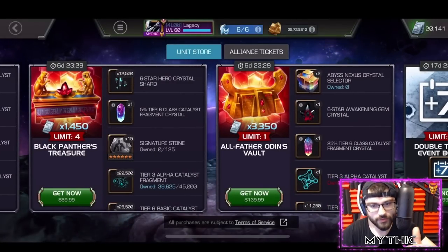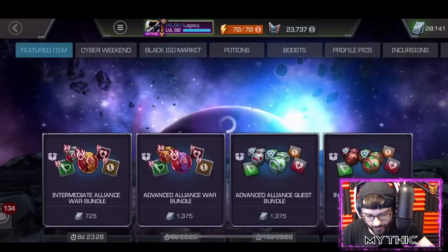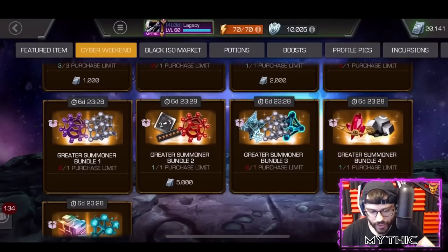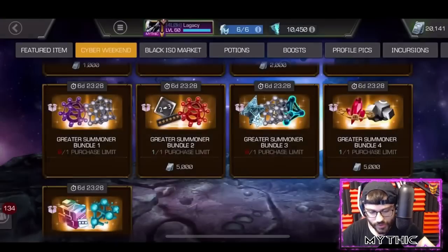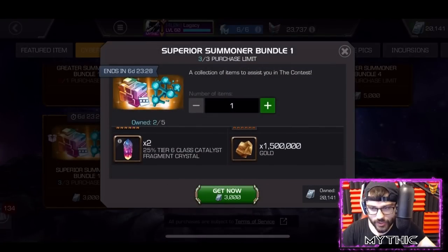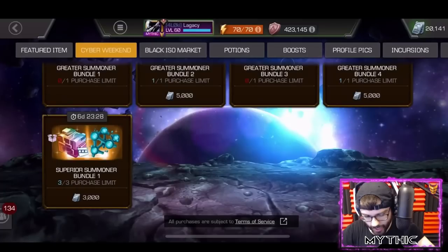I got one of each of the other classes for the Abyss selectors, so it's about to be nuts. As far as the unit deals go, I bought this one, bought this one - that unlocks the next tier - then I bought this one which has two of each of the rank four materials. That unlocked the final tier, which this bundle is pretty nuts. I haven't bought it yet, might come back to it.